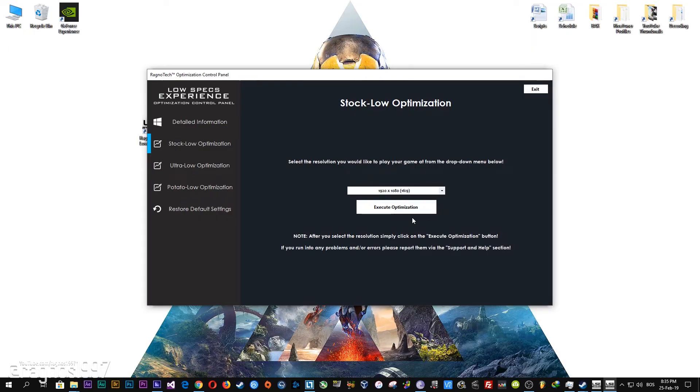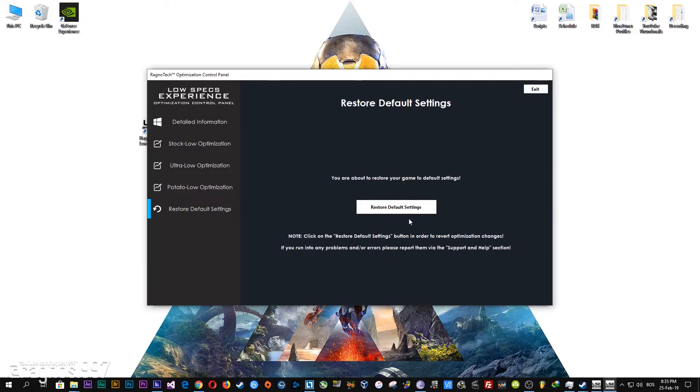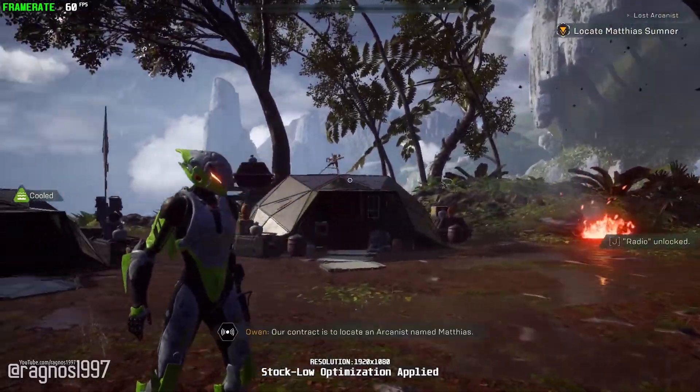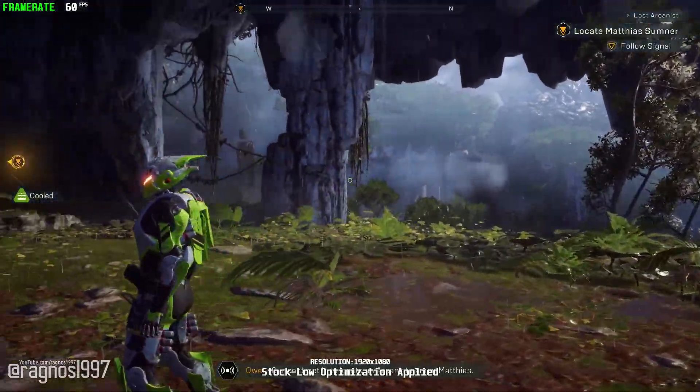If you are not happy with the optimization results, you can always restore your game to default settings. Simply select the restore default option and your game will be reverted to default settings. That's it from me for this video — don't forget to like the video if you liked it, dislike it if you disliked it, and I'll see you all next time with a whole new video. Till next time, take care and fly safely.